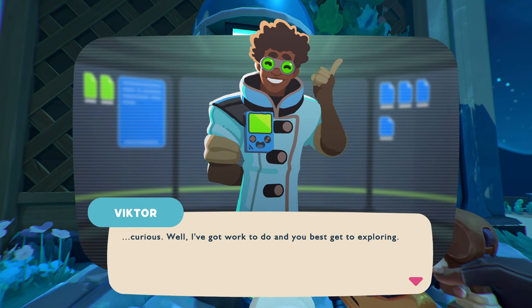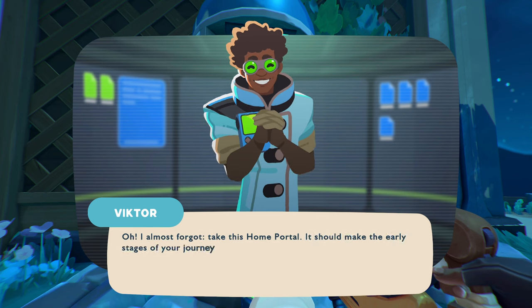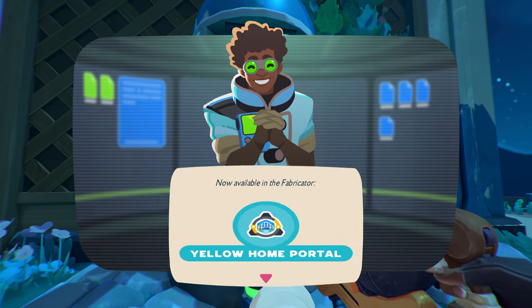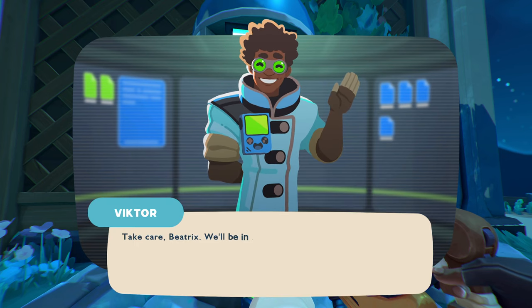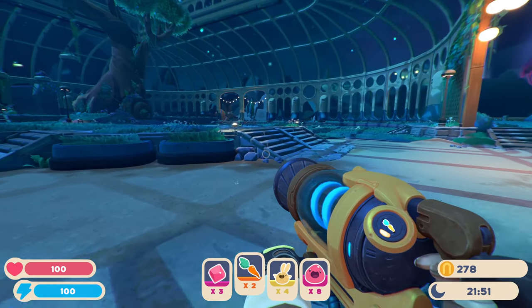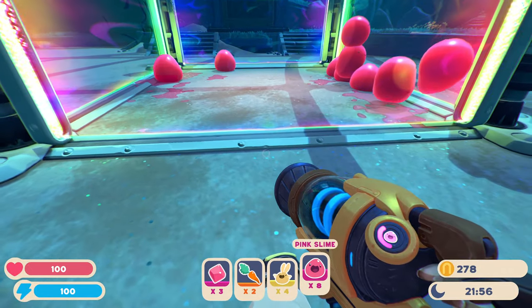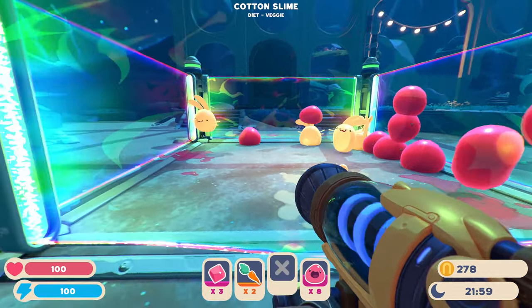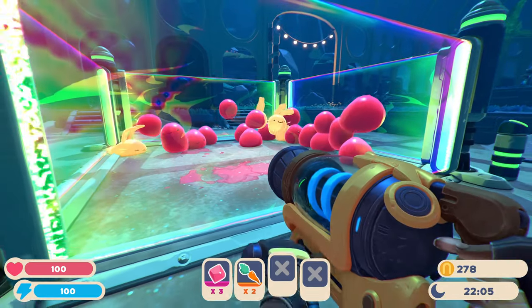Okay. Well, I've got work to do, and you best get to exploring. 'Oh, I almost forgot — take this home portal. It should make the early stages of your journey easier.' Yeah, that would be good. Okay, this one says yellow home portal — available at the fabricator. So I guess I make stuff now? 'Take care Beatrix, we'll be in touch.' Alright, so I can't talk to anybody else, and it's... okay, so where's this portal where I can make stuff? I'm gonna drop off the slimes — the bunnies. I don't know what I'm supposed to do with them all. Not yet, at least.